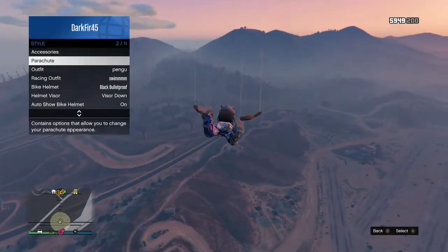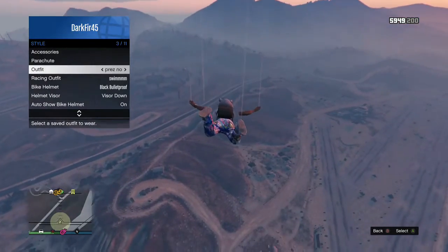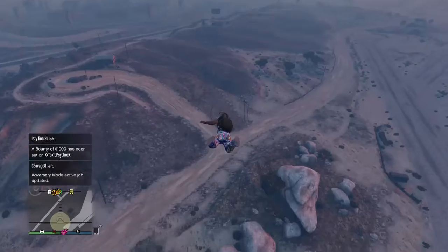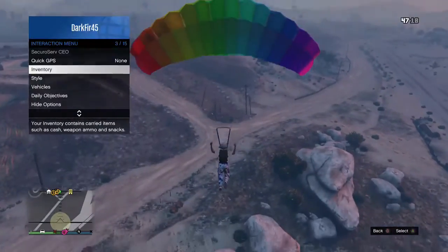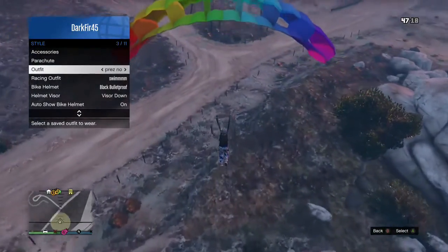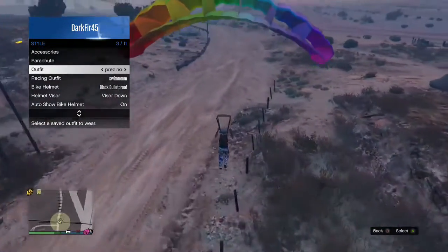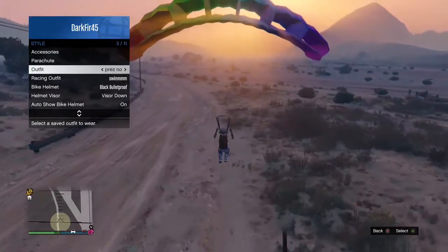So you just want to jump out. As you can see, I'm pulling up the interaction menu, but you don't want to do this yet until you pull the parachute. As soon as you pull the parachute, you just want to go through your outfits and select which outfit you want the duffel bag to be transferred on.